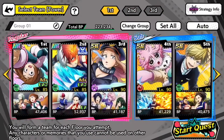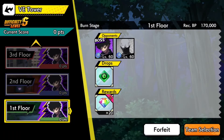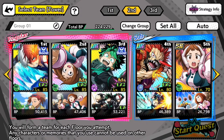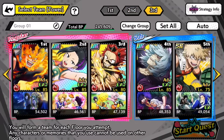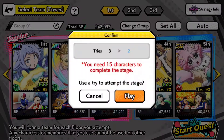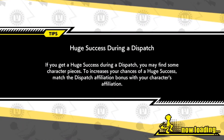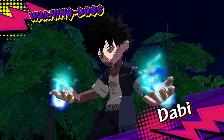Let me fix up the teams and then once I get the teams fixed up we'll go into the first stage. The teams have been made. Here are the teams we are taking into the highest difficulty of Dabi's V-Tower boss: first team, second team, and then the final team ready to go. Let's start off with the first stage against Dabi and Twice and see how we fare. I know Dabi's gonna be very annoying with the burning.